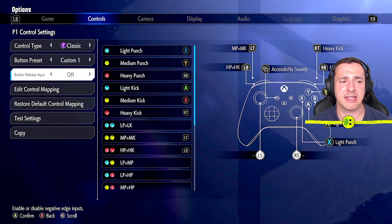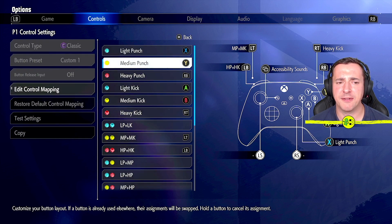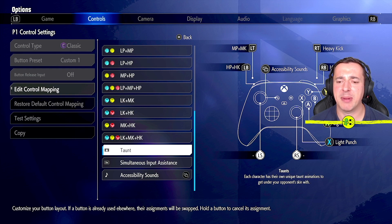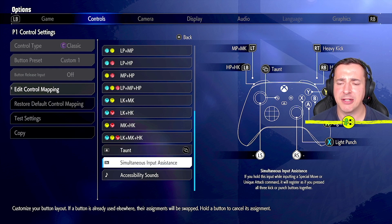I want to override that. So if I go to edit control mapping, what you're looking for is the taunt button, which is right down the bottom. Think about what button you want to use — you could use the left stick button, or in my case I'm going to use the screens button because it's not really used. At the minute it's got accessibility sounds assigned to it, which I really don't care about. So I'll hit it — I'm pressing the screens button now and you can see the screens button just to the side of me now says taunt.